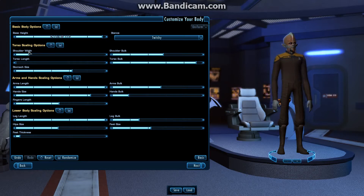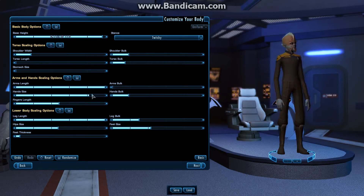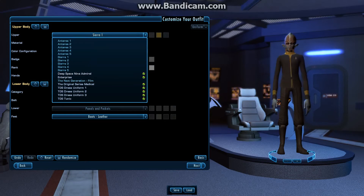Let's make him a little thinner. Getting longer fingers — there we go, now he's really creepy looking. You can customize your outfit; there are a lot of different options, and there's some stuff you can unlock as you play the game.